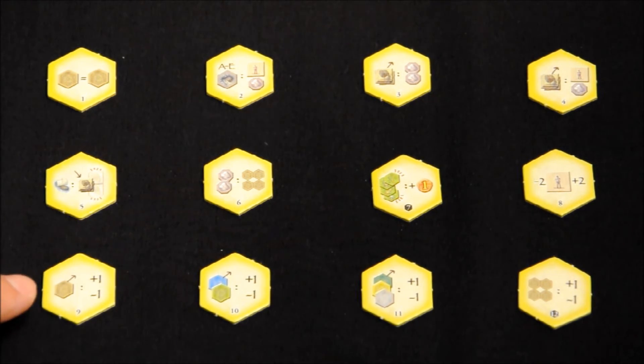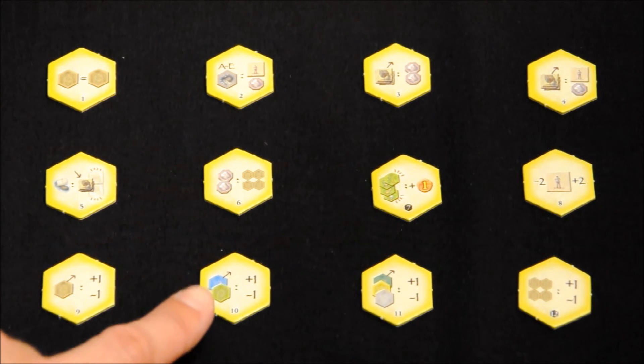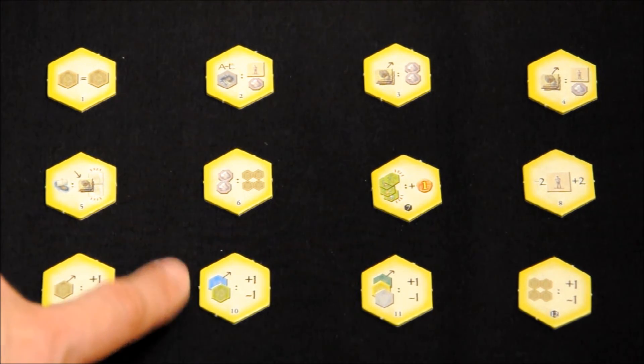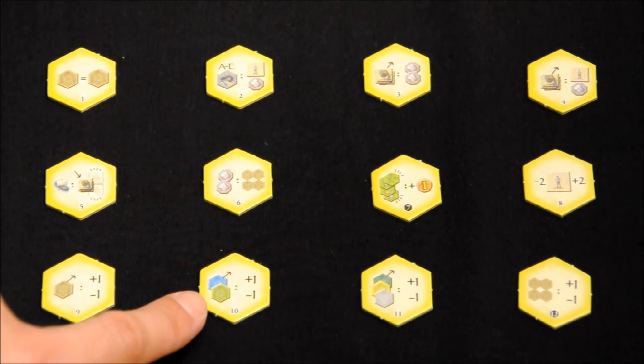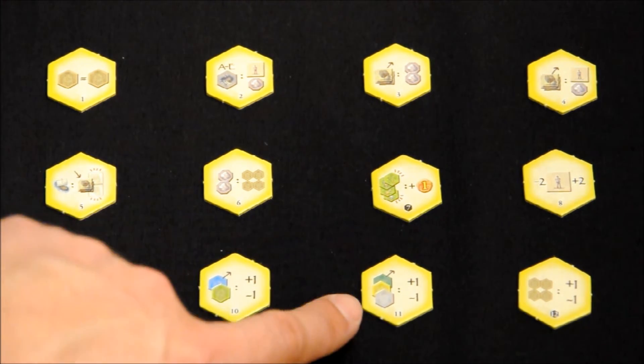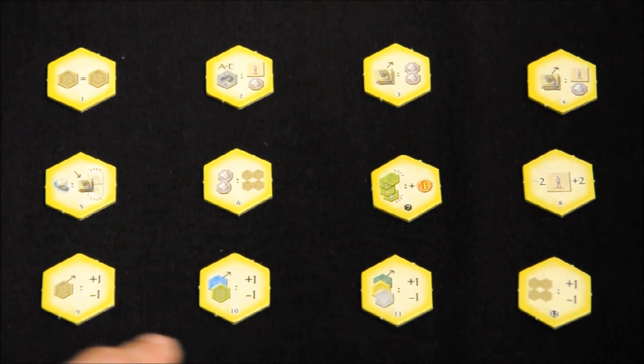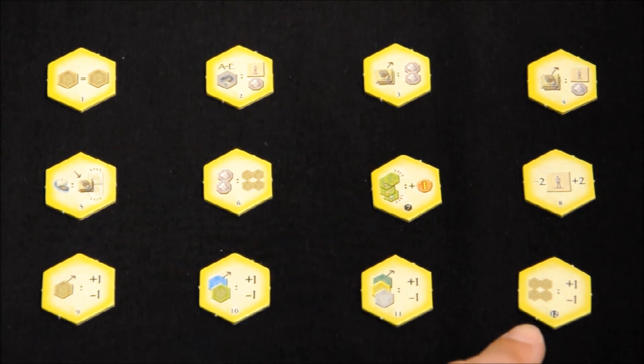Tile number 9 allows us to adjust the dice we use to place buildings by plus or minus 1. That is, this tile, specifically for buildings, has the same effect as using a worker. Similarly, tile number 10 has the same effect but for barco or animal tiles instead of buildings. Tile number 11 allows us to adjust the dice used to place castillos, minas, or knowledge tiles by plus or minus 1 — same as tile 9 but for those three different types. These three tiles are equivalent; only the tile type they apply to changes. And tile 12 allows us to adjust the dice used to take tiles from the common tablero by plus or minus 1, so it can also be used like a worker.